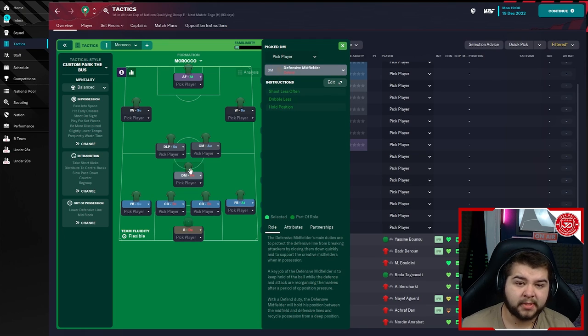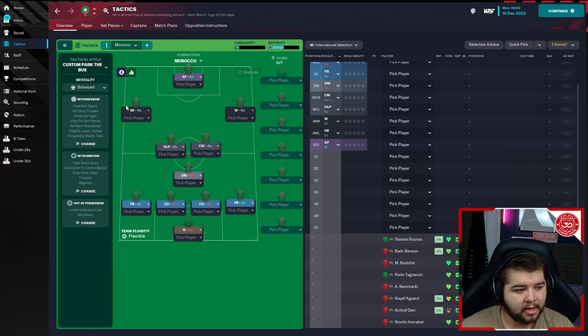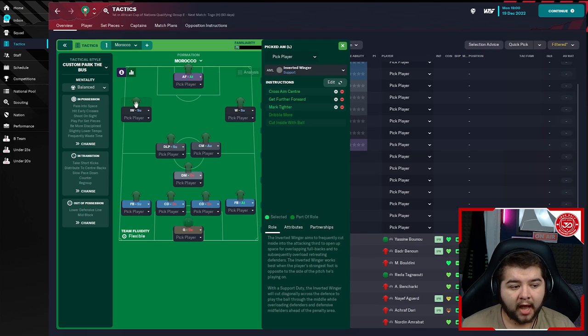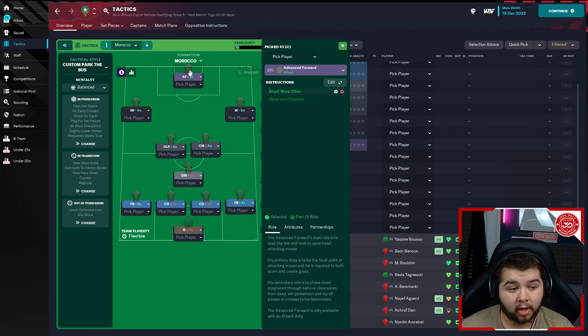The three in midfield are quite a defensive three. There's a DM on Defend: shoot less often, dribble less, hold position. Next to him a Deep-Lying Playmaker on Support: shoot less often, take more risks, hold position. On the right-hand side a Central Midfielder on Automatic — the most attacking of the three: roam from position and move into channels. The front three: on the left an Inverted Winger on Support — aim crosses at centre, get further forward, mark tighter, dribble more, cut inside. On the right a Winger on Support — aim crosses at centre, dribble more, run wide, cross more often, stay wider.